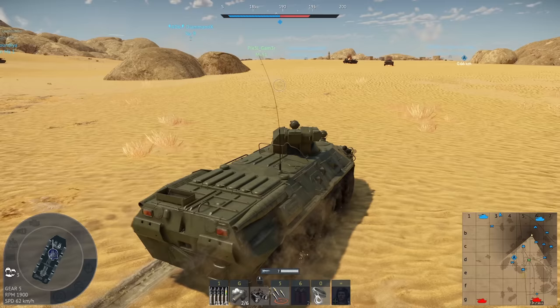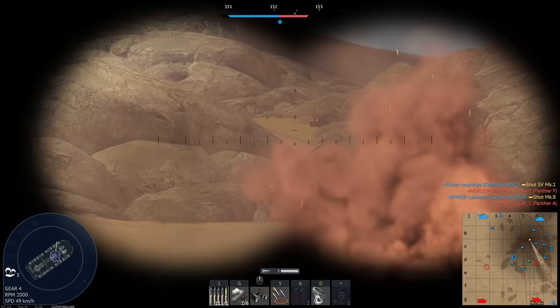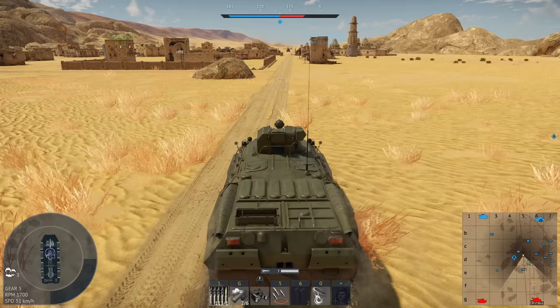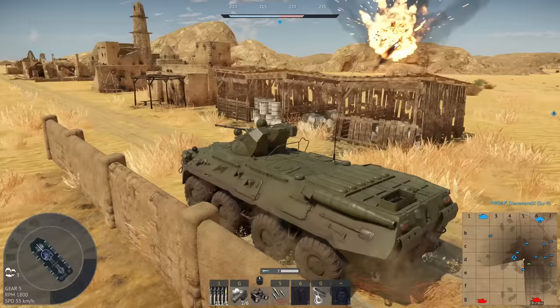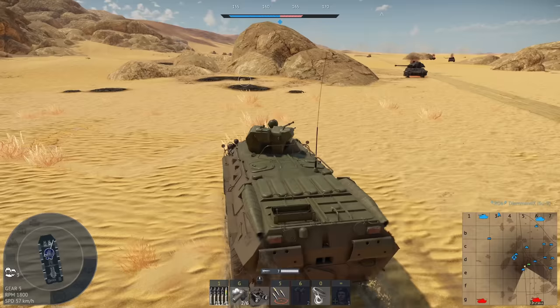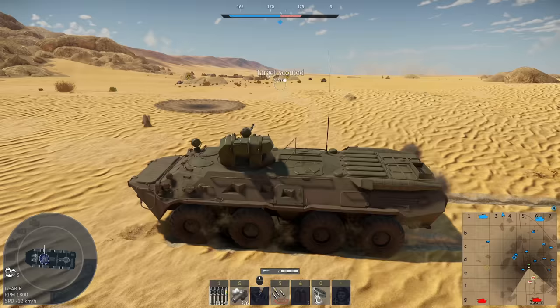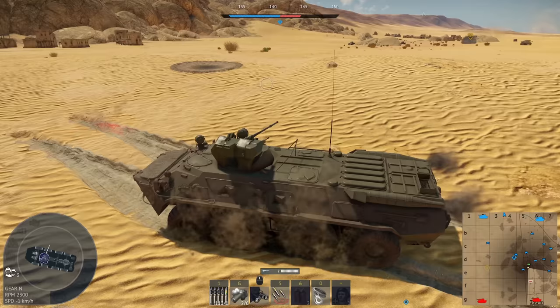I'm guessing they were fighting somebody up this direction who has since perished - the King Tiger. I'm coming to help you Mr. Jumbo. Our SU-9 has left the chat. What is shooting at you Jumbo? Oh my god they're everywhere. I see a Bully and some sort of Nashorn. I'm trying to help you but you need to relax just for a second. I hurt two of them - that guy had a shot clear on me and didn't do anything about it.